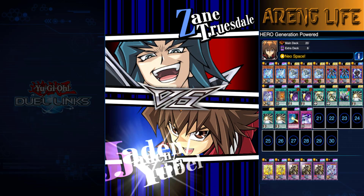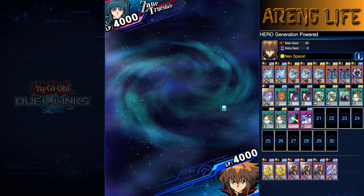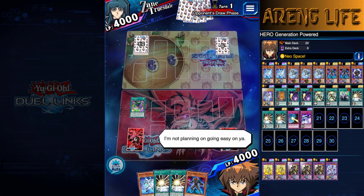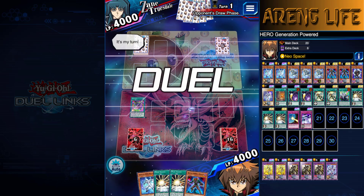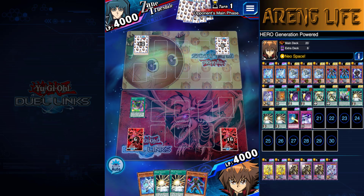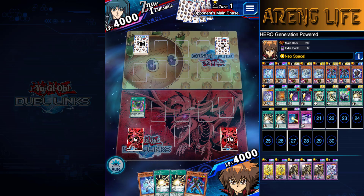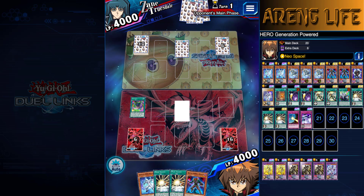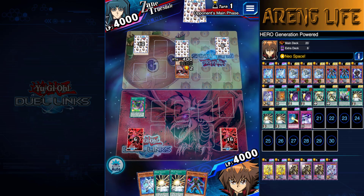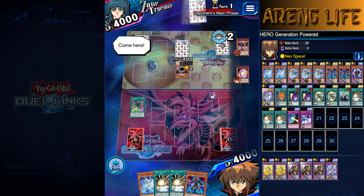Alright, first up we got Zane over here. Zanes are notorious for using their Cyber Dragons, and those are actually really scary. We got a full hand and we're going second too, so we can make an informed decision on which Mass Change monster to go for. Let's see what he's got — if he summons something in attack position, we might go Anki and we might win. I think I can win with Anki right now. We might just be able to Anki it up right now.